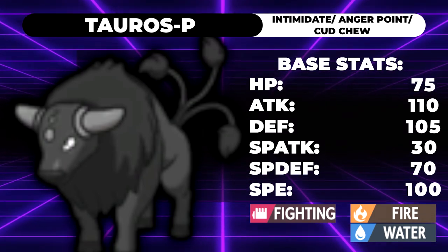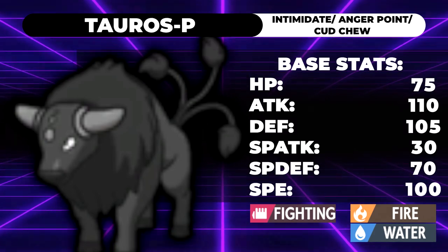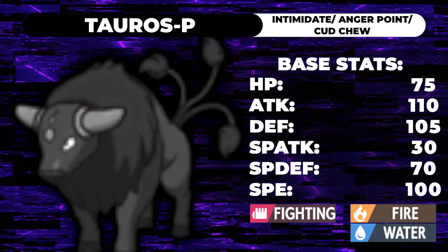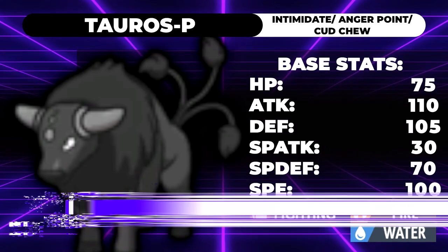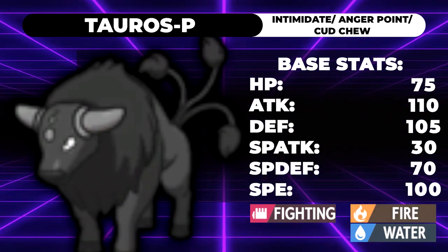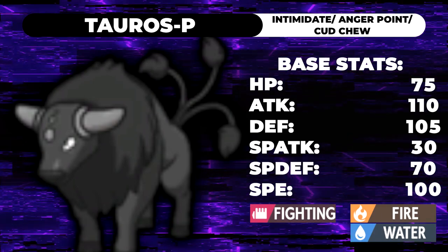There are three forms of Paldean Tauros, and one is notably better than the rest — it's the fire form, I'll spoil that right now. They all have the exact same stats. All three are fighting types and they all have the same abilities: Intimidate, Anger Point, and Cud Chew. I actually couldn't think of a Cud Chew set; I don't think Cud Chew is actually that great. The Intimidate ability is going to be the only one we use today.